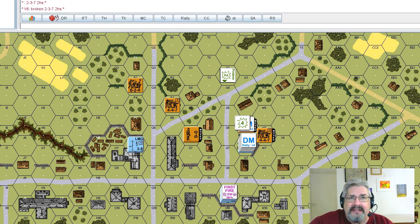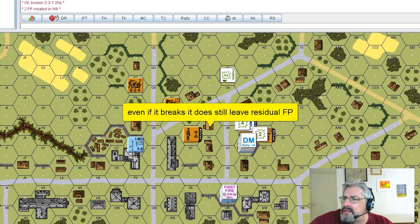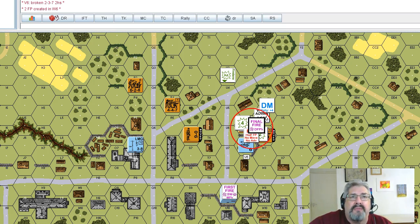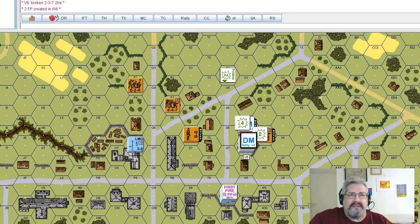Those are some principles of first fire. Residual firepower still applies in cases where the unit hasn't broken. You can place residual firepower when final firing — that would be subsequent first fire, flipping your counter to a final fire marker. Actual final fire as defined in ASL only occurs in the defensive fire phase. Defensive first fire, subsequent first fire, and final protective fire all occur in the opponent's movement phase when they're coming at you.